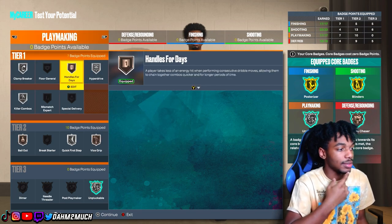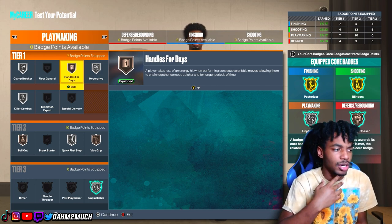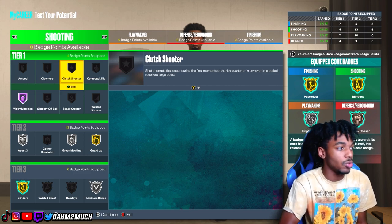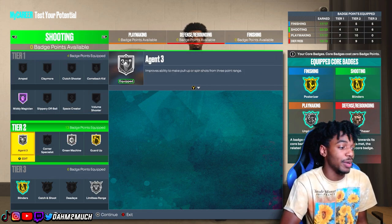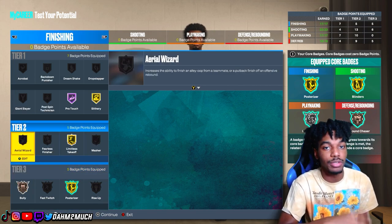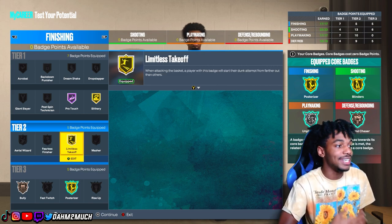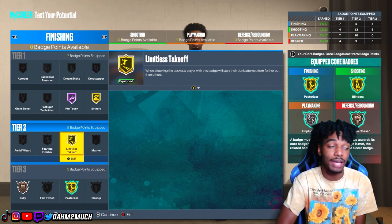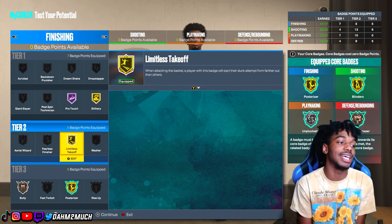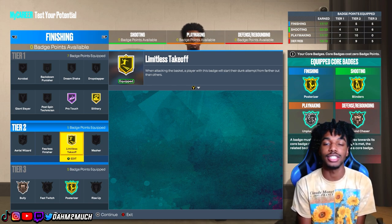Looking at the full build: great defense with 80 perimeter defense, 6'10, long wingspan, fast. Solid playmaking with silver quick first step, 80 ball handle, and 73 speed with ball. Great shooting with HoF mini magician and gold blinders. Elite contact dunks with a strong finishing setup. This is one of the best small forward builds in the game. If you guys agree, smash that like button, subscribe if you're new — it's your boy Dom, catch y'all on the next one.